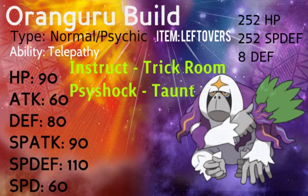He has base stats of 90 HP, 60 Attack, 80 Defense, 90 Special Attack, 110 Special Defense, and 60 Speed. As for the speed, we really don't need speed — it's not going to be that much of an issue. What Instruct does: Instruct allows us to use our partner's previous move again, so our partner then uses its move twice in a row.